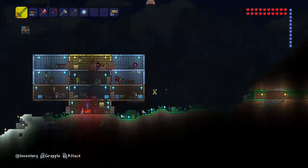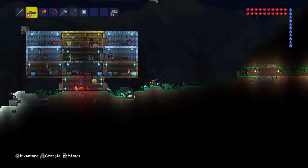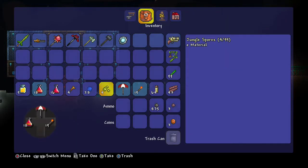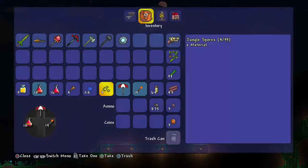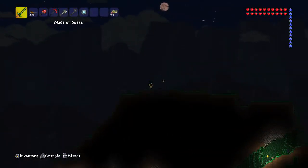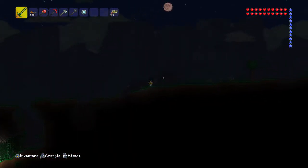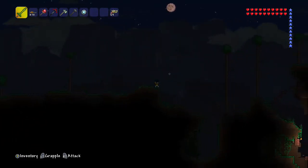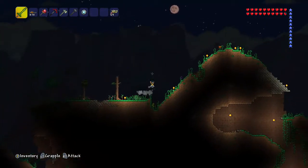I've got the Mini Shark and I've actually got this Queen Bee shirt — I didn't know what I actually got until I watched the video over. But today we're going to go fight the Brain of Cthulhu and try to get the rest of those star things, so we can prepare for Skeletron Prime — well, preparing for Skeletron.